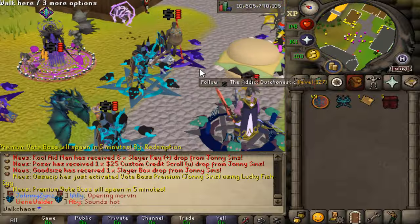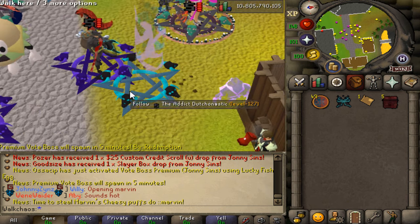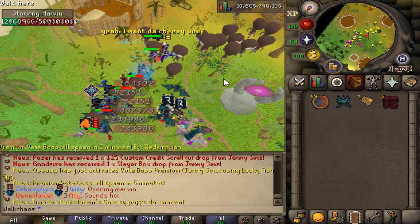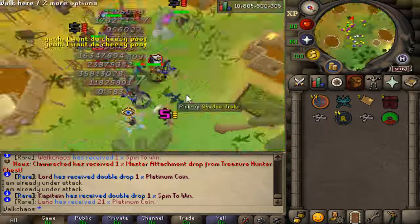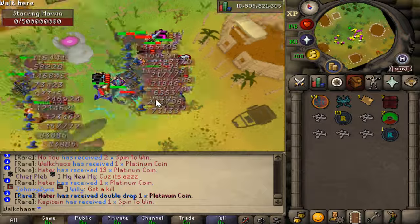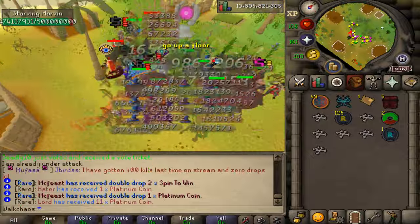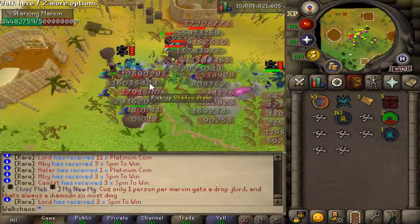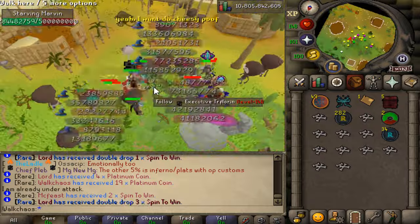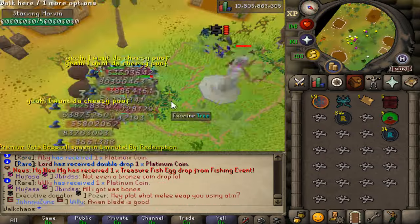Next up is the Starving Marvin minigame — our brand new craziest minigame. Type '::marvin' when it opens and you'll teleport directly to the location. There are a bunch of different Starving Marvins to kill. They do a little animation, regain full HP, and then you kill them again for crazy loot. You'll get lovely bones giving prayer XP, lots of cash, spin-to-wins, and more. In one run we got 36 billion cash, a good amount of bones, and five spin-to-wins.